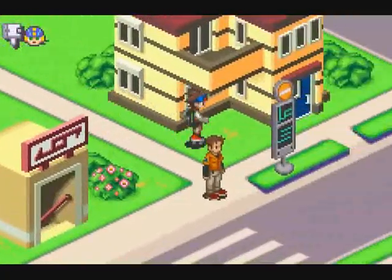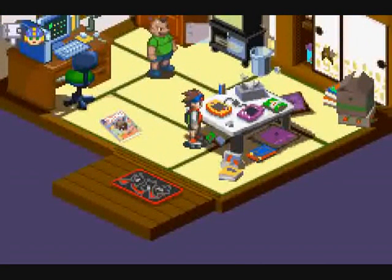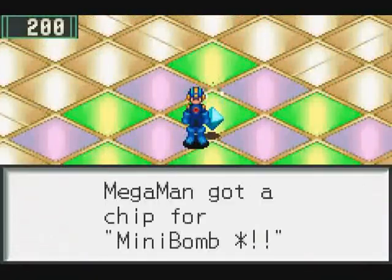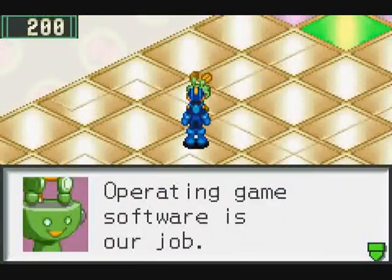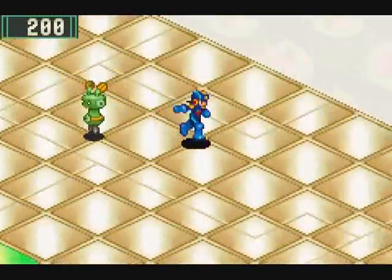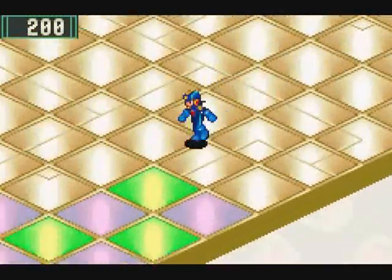Let's see what's going on over at Dex's place. We can check out his Totally Not A Game Boy Advance. It has a Minibomb asterisk. Operating game software is our job. It's hard work, but I enjoy it. It lets me talk to lots of programs. That's nice, then. Anything else in here? No, no. No.